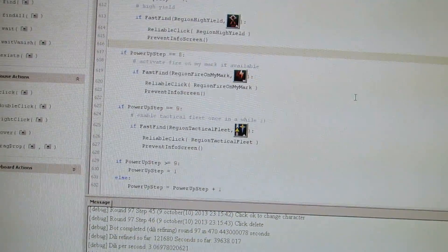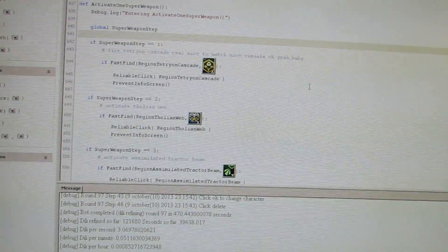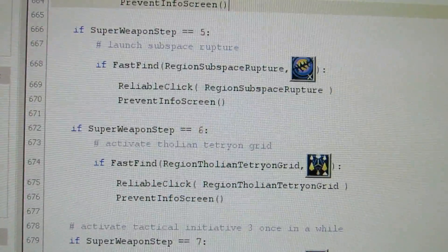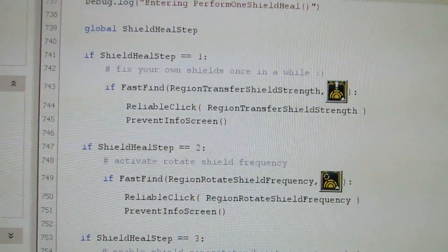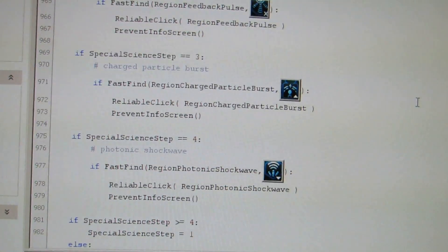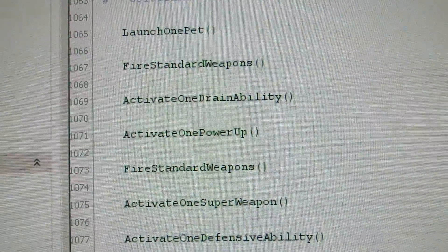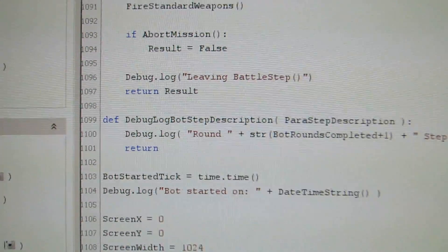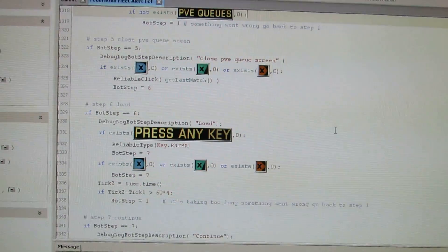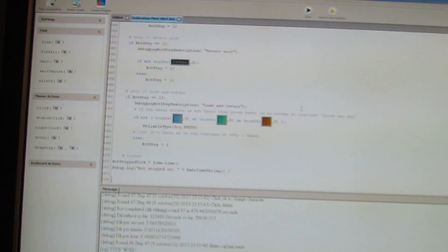I sold previous bots for one billion energy credits. Yes, that's one billion energy credits. This bot is for sale for 120 million energy credits — maybe it's a little bit lowly priced because fleet marks are selling pretty well. You can make a lot of energy credits with this bot. It's completely automated — yeah, all the special abilities it uses. The more processing power you have the faster it will run.